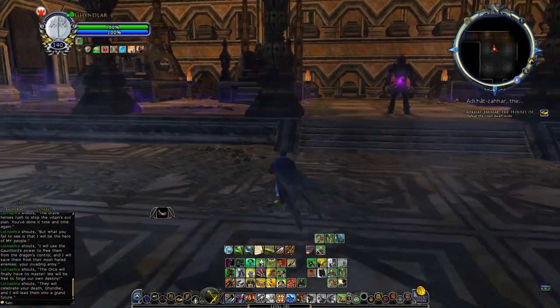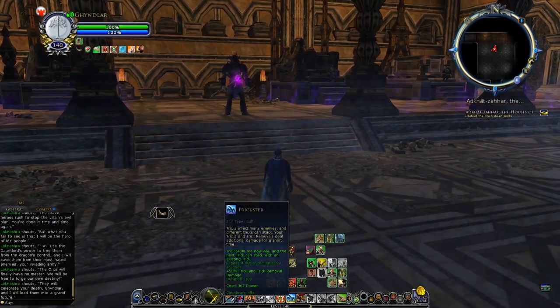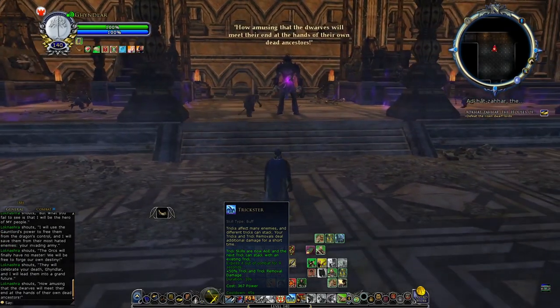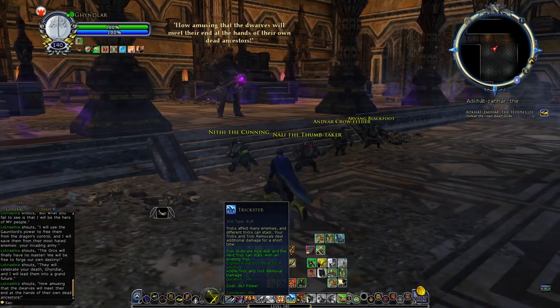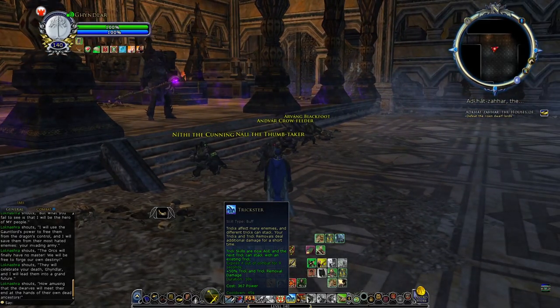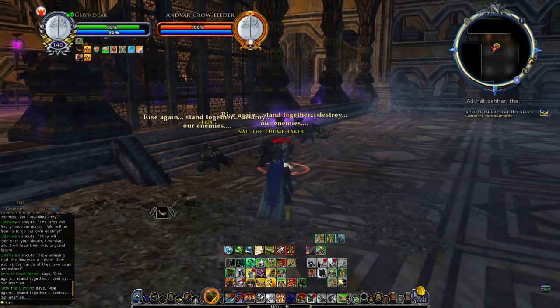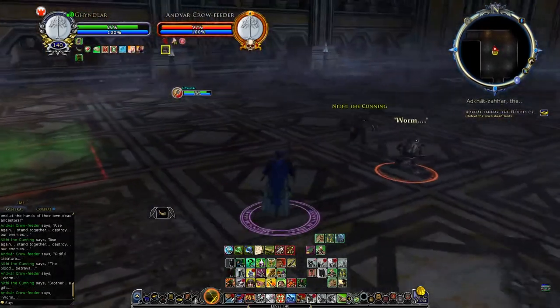My tip for Burglar is going to be for yellow line, and especially for the skill Trickster. Most people might be aware that Trickster is what you use to put a second trick on a target. If you have all the right AoE traceries, this is going to make a skill like Enrage hit seven targets. I can apply this to all of these dwarves.